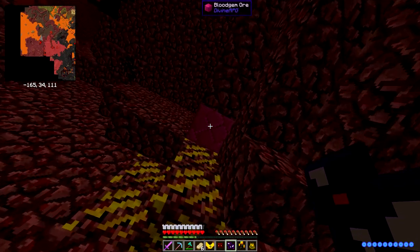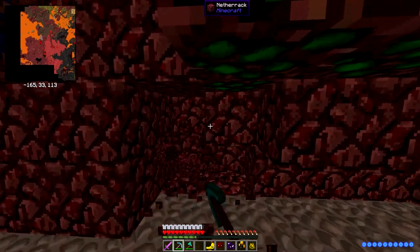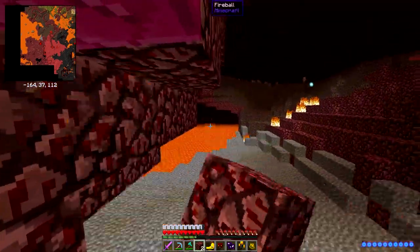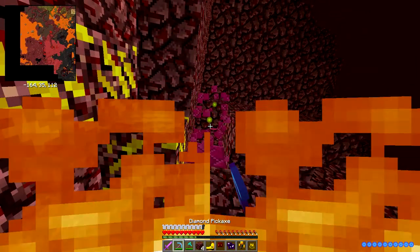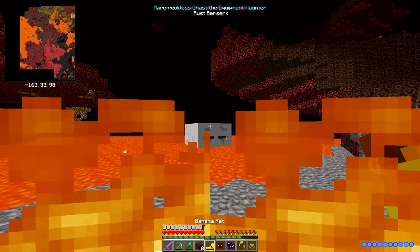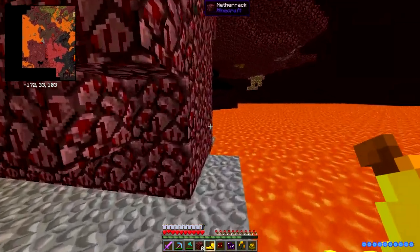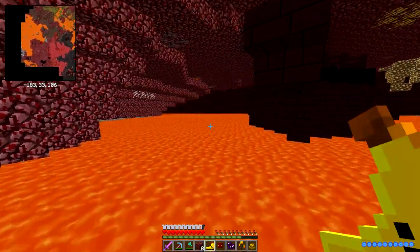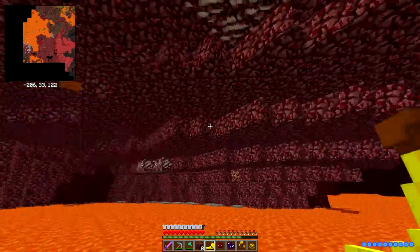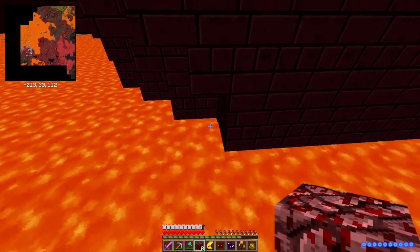This purple-ish cow is helping a lot. Anything worthwhile over here? I guess I'll get the blood gems. I really should get unbreaking on this pickaxe. You know you're pissing me off, potassium. I remember I can walk on lava — no, I can't. Goodbye lava. Although I heard there's stuff in lava pools so it's not a bad idea to check it out.